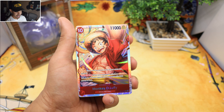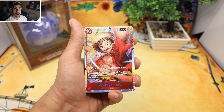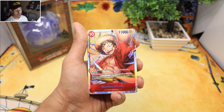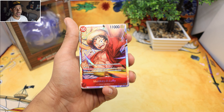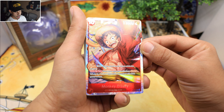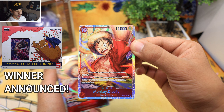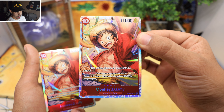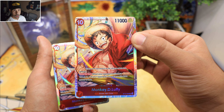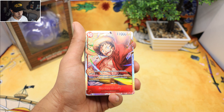Wow, holy cow — we got Luffy! This is why you want to get this Ultimate Deck, because of this guy right here. This is one of the best cards you could get in this deck. Definitely got to hit that like and enter for that awesome super giveaway. Look at this — this guy has Rush and it knocks out blockers if your opponent tries to block. What a beautiful card!